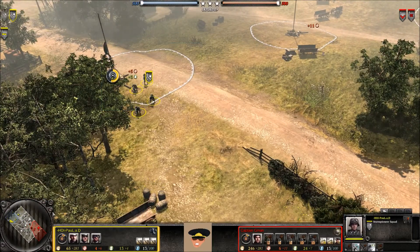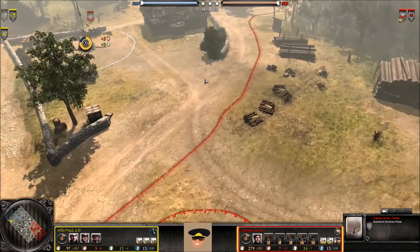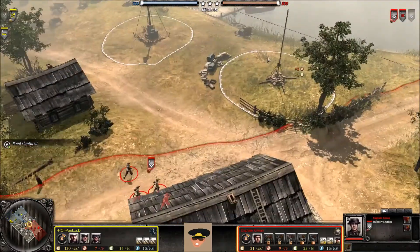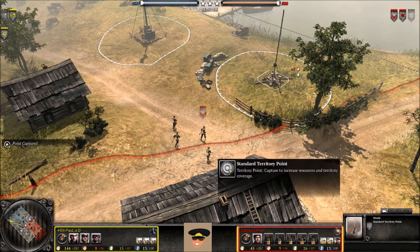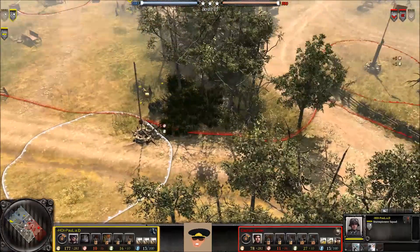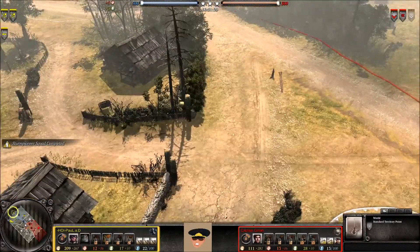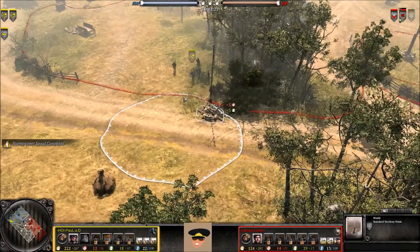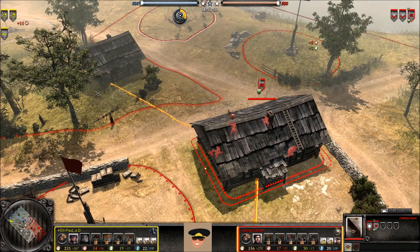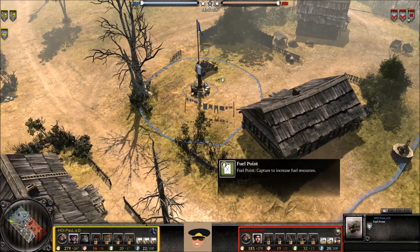Another Sturmpioneer on the way for Paul. Down at the bottom, infantry moving forward — already captured the point right in front of the base, and now going to capture the next one. Where is that Vickers? All the way back at base, still running up front. Now moving over to the other territory point. The Sturmpioneer is looking for some trouble in the center, perhaps trying to grab this territory point and cut off his opponent.